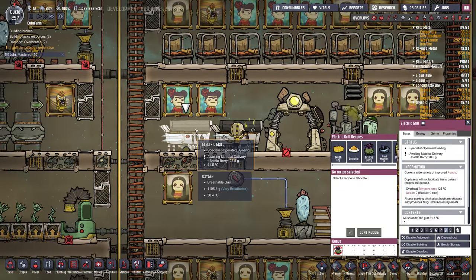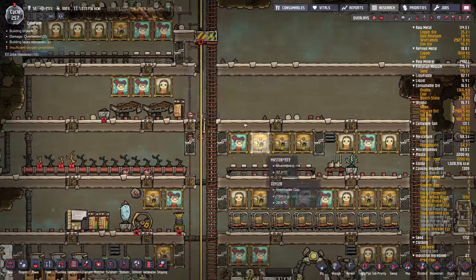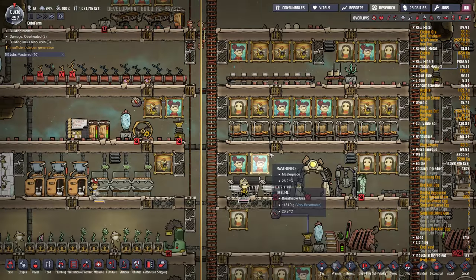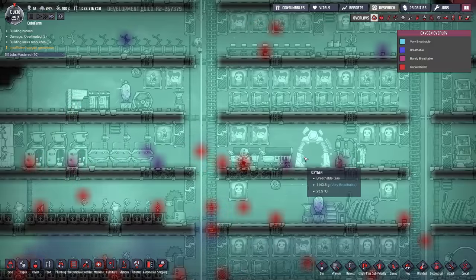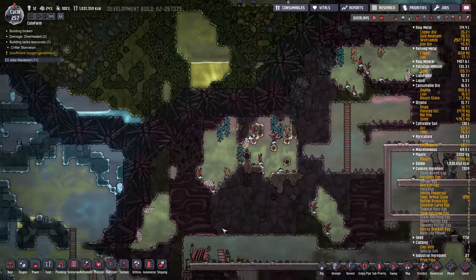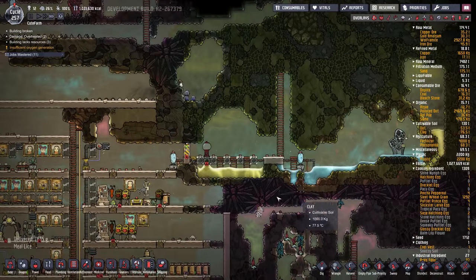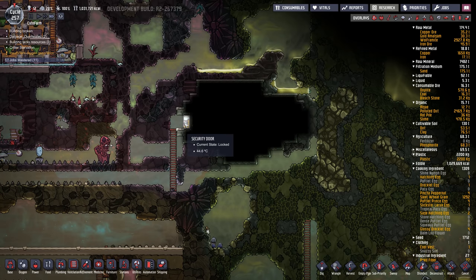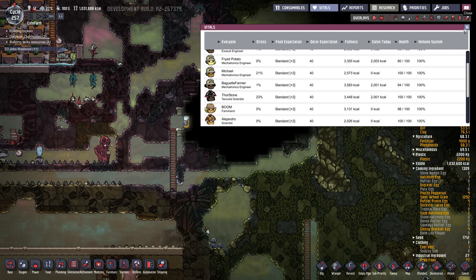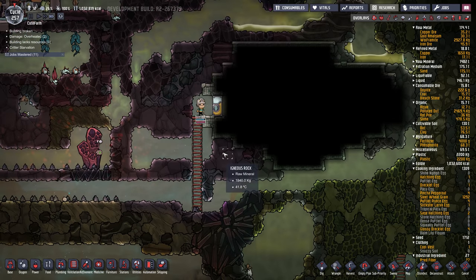Cooking up a storm here — fried mushrooms. Food is totally ample — a million food, that's ridiculous. We should take on more dupes as long as we got enough oxygen. Now, I was running out of water earlier. This water down here was getting all used up, and then there's water up here that was getting used up too. Oh, and I was going to stick someone in here — Michael. Let's get in there — get Michael's brain. I was supposed to do that last episode but never got around to it.